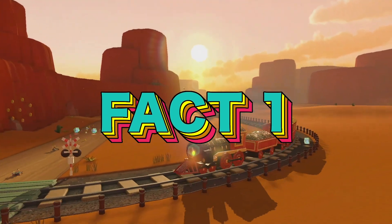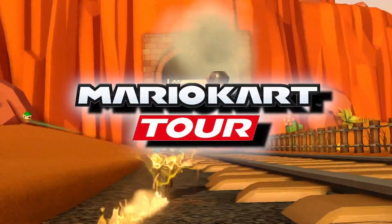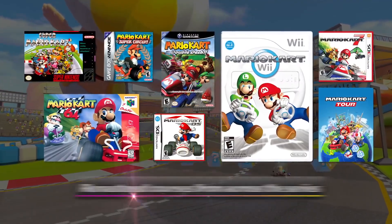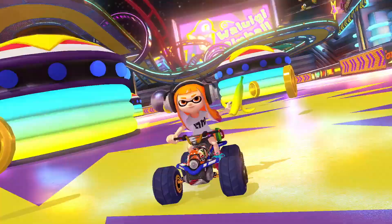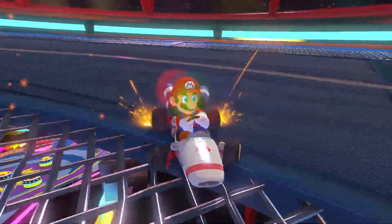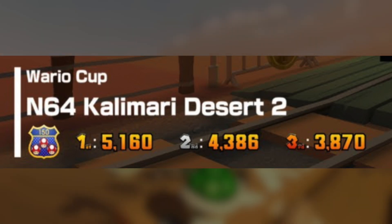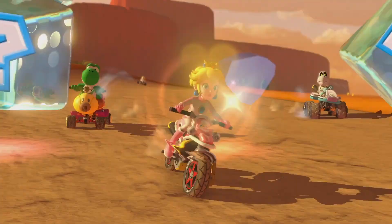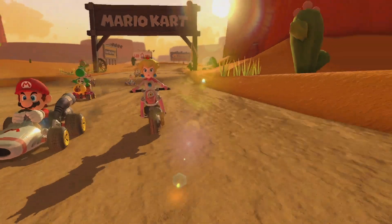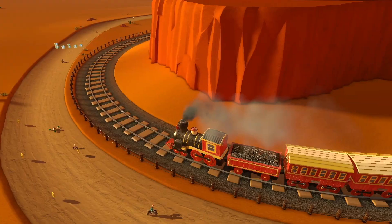The first thing I want to mention that I haven't seen anyone talk about is Calamari Desert. Mario Kart Tour has this really interesting feature where they reuse courses by making reverse variants, trick variants, and reverse trick variants. Sometimes they even create remix or RMX versions. However, for Calamari Desert, they actually made Calamari Desert 2 exclusive to Mario Kart Tour — and basically, you drive through mostly the same thing but you actually drive in the tunnel on the train track, which is super cool. I remember always trying to do this in Mario Kart 7.